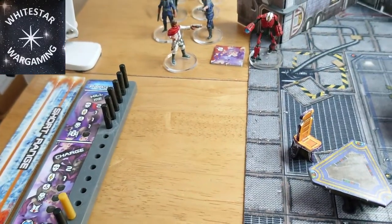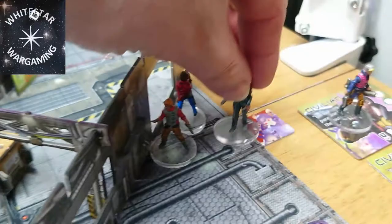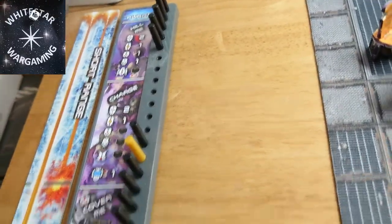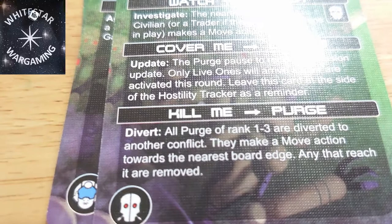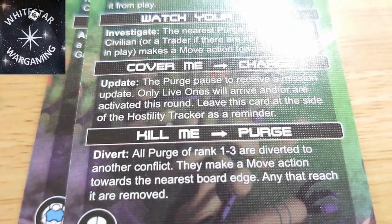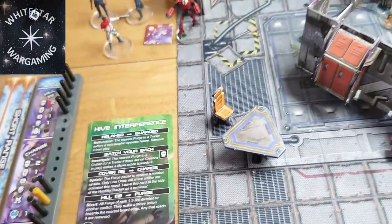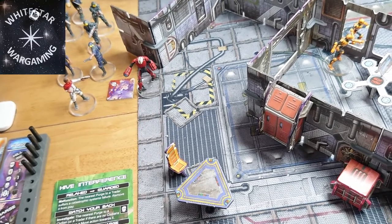Nobody can come back on at the moment except we have a Galactic Core who can come on — one comes on at position five. New round — new peg in, we're racing up through Charge. Hive Interference event — Charge! The Purge pause to receive a mission update. Only live ones will activate and move this round. Leave this card at the side of the hostility tracker as a reminder. Oh, that's awesome!